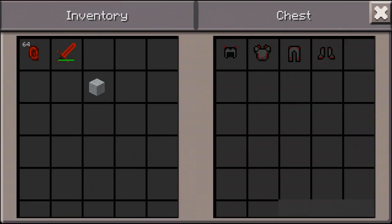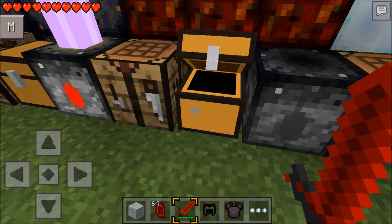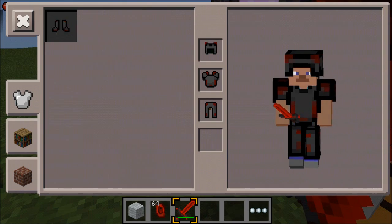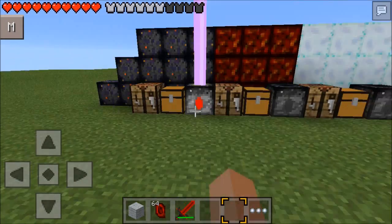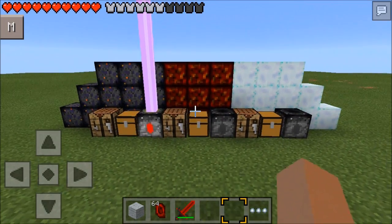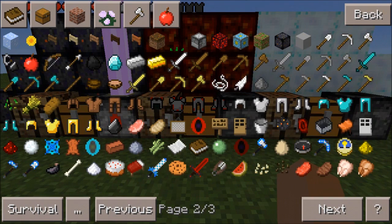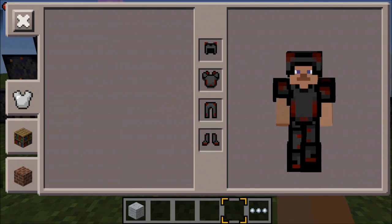It does have armor. The armor is different from the others but doesn't work for some reason - it's just like normal armor, you put it on normally. For some reason it has no ability as far as I know. But that's really it for Cryo Knight - it's a pretty cool ore and the sword is pretty OP as well.